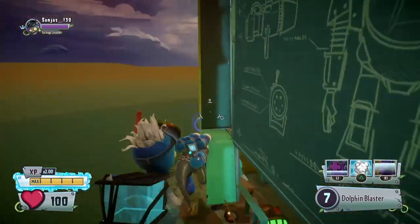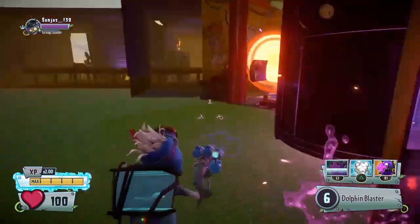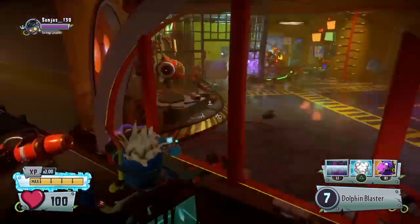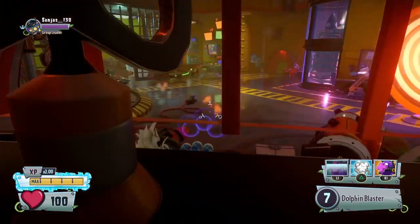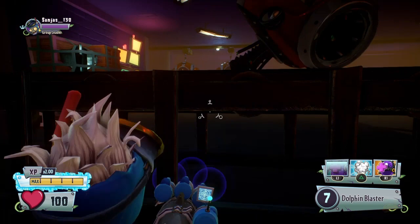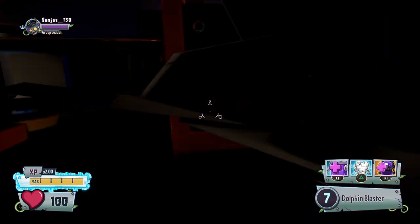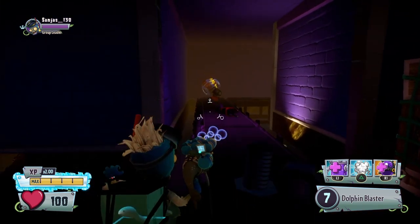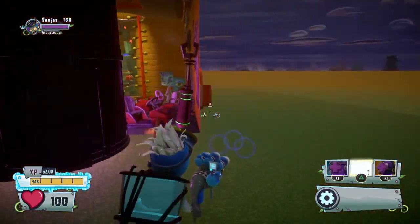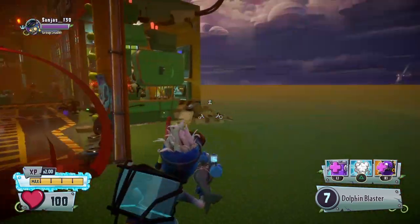And ta-da! You have the card used for the glitch. As you can see, M's robot pieces are all scattered, so he can't board his mech.